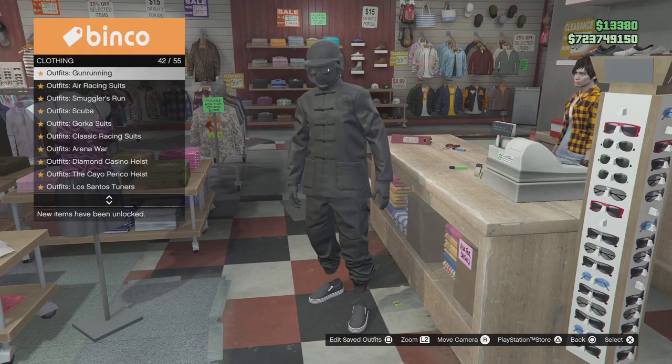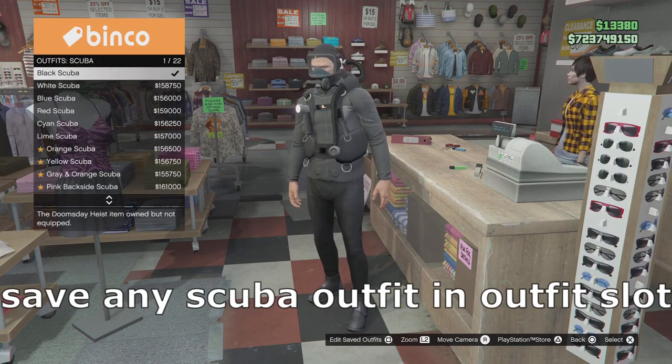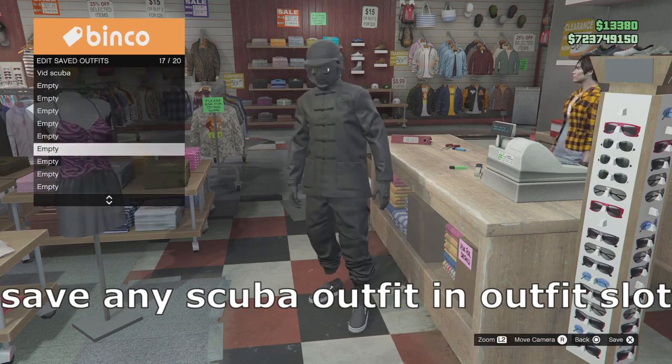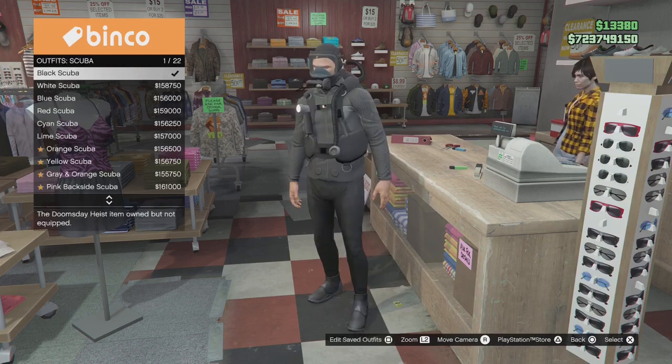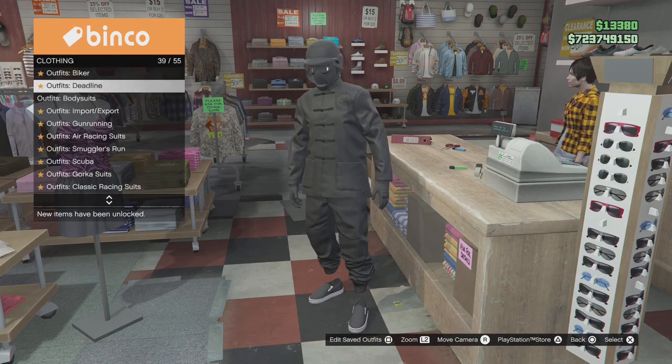You want to go to scuba and save one of the outfits. Make sure it's one of your slots — in my case it's a real scuba outfit, I put that in there. Make sure it's one of your save slots.